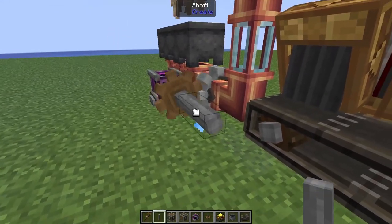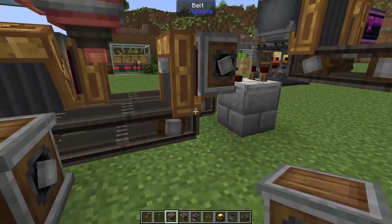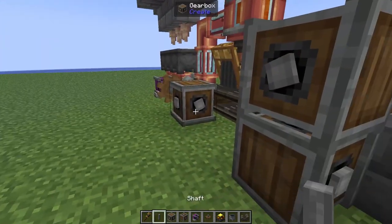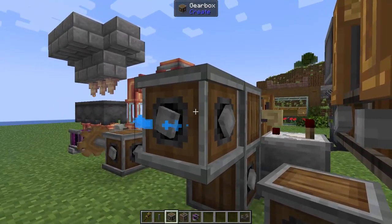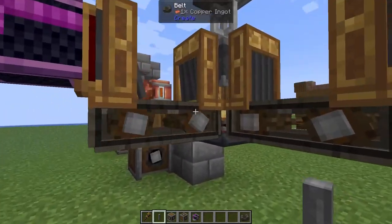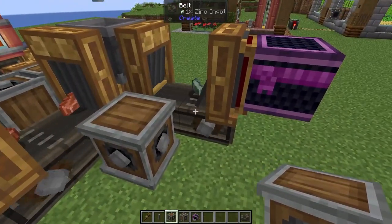Coming to this side of our cogwheel we're going to add in a shaft and a gearbox — that's going to make our belt spin in the correct direction. From our deployer we're going to add in a vertical gearbox and a second one facing in that direction, then connect that with some shaft. From this vertical gearbox we're going to add in a regular gearbox and a shaft to the side to supply rotational power to our copper belt, and right here in the center a gearbox to supply power to the second belt.